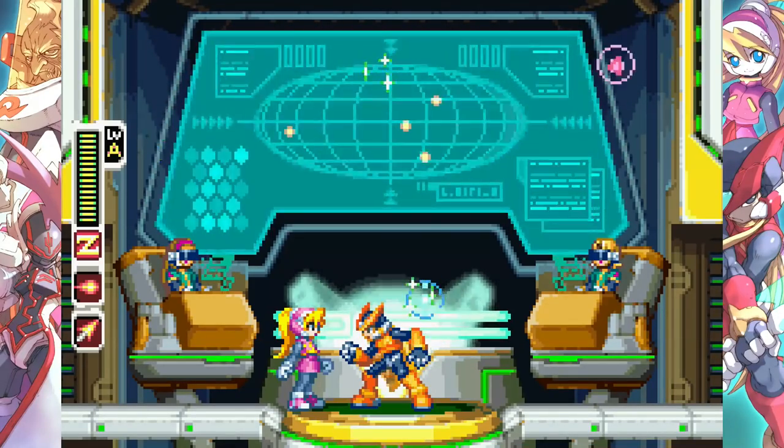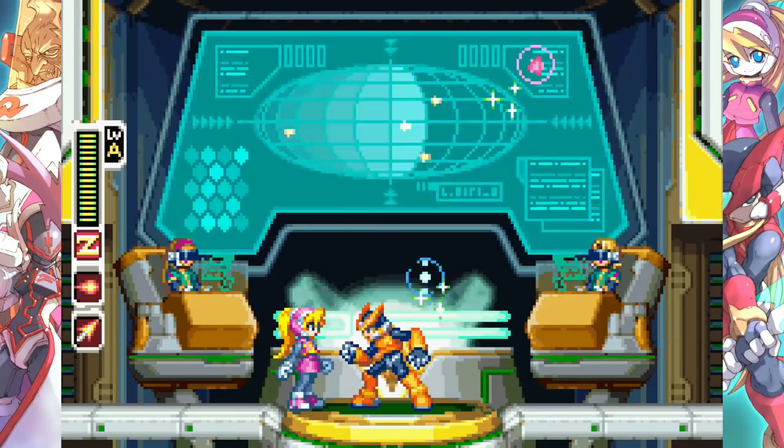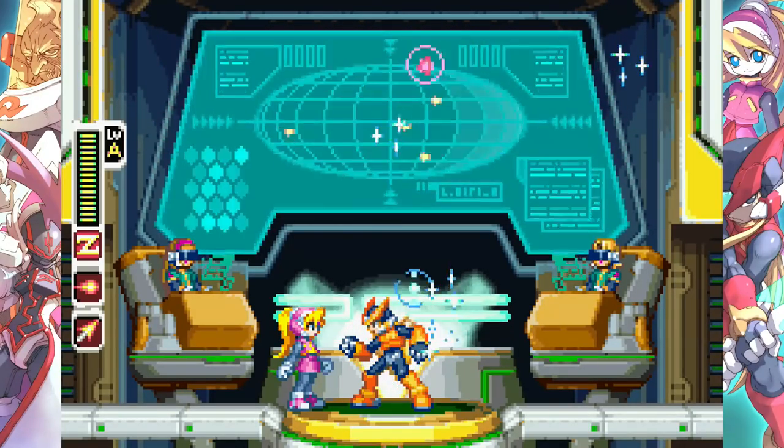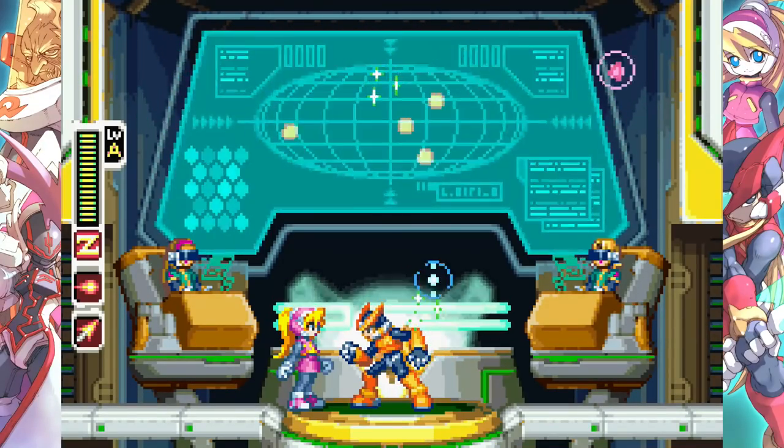On the last episode, we found that Neo Arcadia is building a missile for an unknown purpose, and Dr. Vile now has his hands on the baby elves. What he needs them for, we don't know yet, but it can't be good.